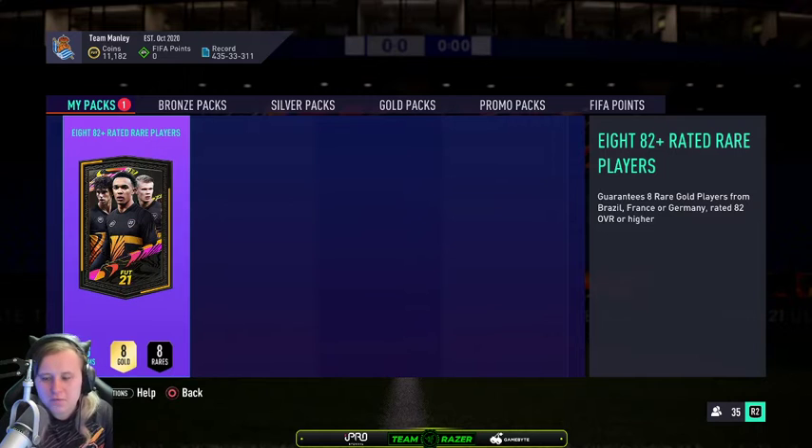In terms of Brazil you're looking for Vinicius Junior and Neymar, I guess. France, you're looking for Griezmann and Mbappe, players like that. And Germany, you're looking for Havertz, obviously the Path to Glory, just like the other players I mentioned. But yeah, let's just see what we get. Hopefully we get a walkout. Hopefully this pack's worth it.